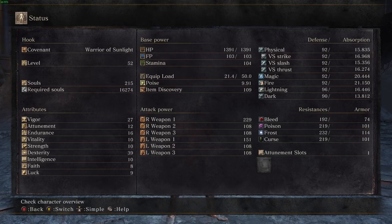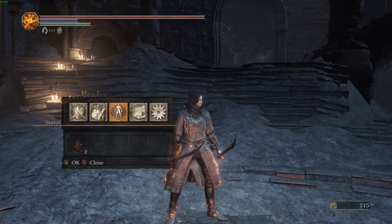The build is level 52 as you can see. It's got mostly Vigor and Dexterity with a tiny bit of Endurance at the moment. It ain't really nothing special but I stopped at the soft cap on health. Dexterity is 39, could be 40.